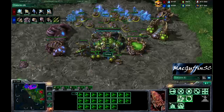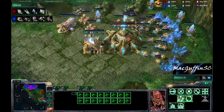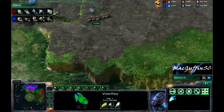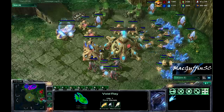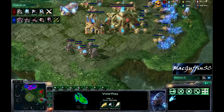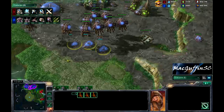Looks like Leenok is a little bit oversaturated at his main — he's actually got really good drone saturation at 43 drones. One gas at the moment, but overall he's getting 3 additional gas. That Void Ray is now searching for Overlords and stray Roaches. Leenok is heading drones after that harassment. His lair is about halfway done, and these Queens are now chasing away those Void Rays. He's getting 3 Spine Crawlers at his main.